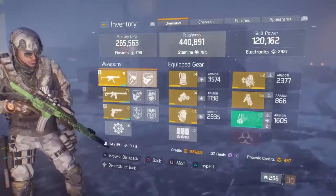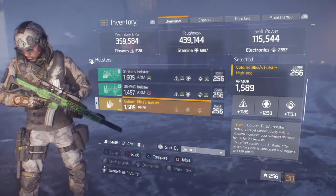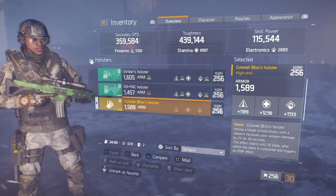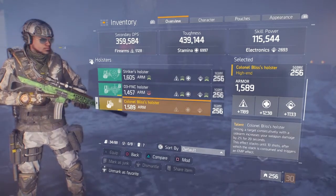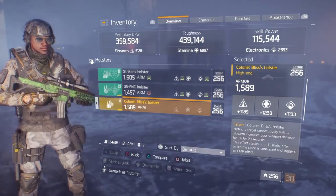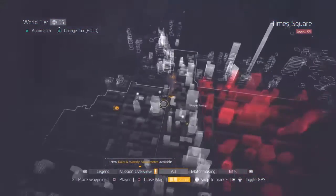This is a review on the one and only Colonel Bliss Holster — not the shortboard or the path because I don't have those yet. Now this holster, I could see it not being used that much unless you can get a beautiful roll. The talent itself is cool: hitting a target consecutively with your sidearm increases your weapon damage by two percent for 20 seconds, stacking up to 10 shots, after which the stack is consumed and triggers an EMP.